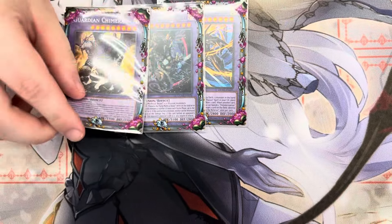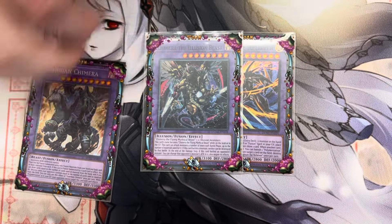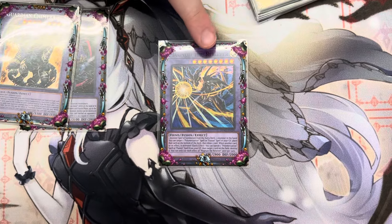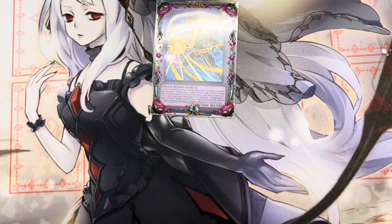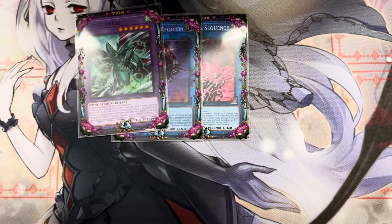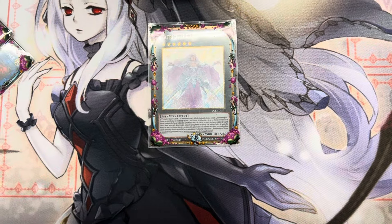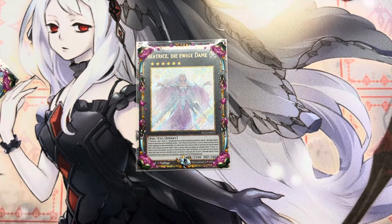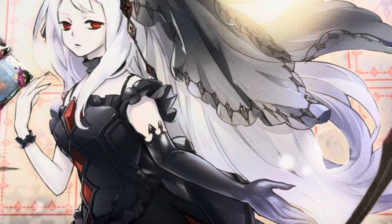One Magnum, one Illusion Beast, and one Guardian Chimera — that's standard. I didn't make this today, but you should probably still play it just to kill people. Beatrice — this is how you get to the Chimera stuff with the Fiendsmith stuff. But it's not like every other deck where Fiendsmith is everything in the deck; it's kind of weird in this deck. German Beatrice — it's gonna get banned.